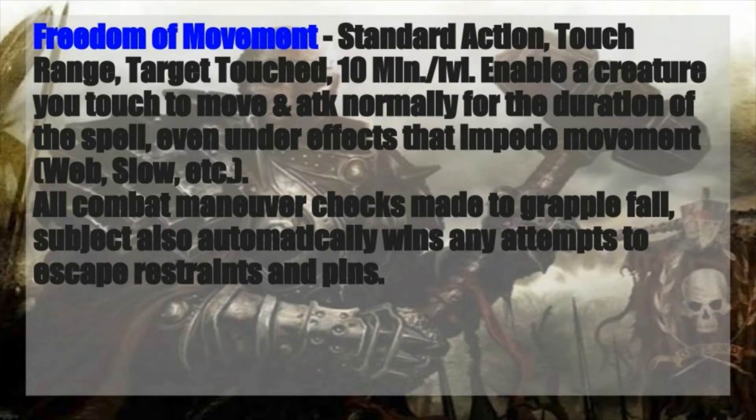You enable a creature you touch to move and attack normally for the duration of the spell, even under effects that would impede movement — web, slow, rough terrain, etc. All combat maneuver checks made to grapple fail, and the subject automatically wins any attempts to escape restraints or pins. If you're underwater, this even allows you to attack normally as if swinging your weapon through air. It does not allow you to breathe water, but it's a handy buff and protection spell that lets you operate normally through encounters where a DM might throw unusual terrain or difficulties at you.